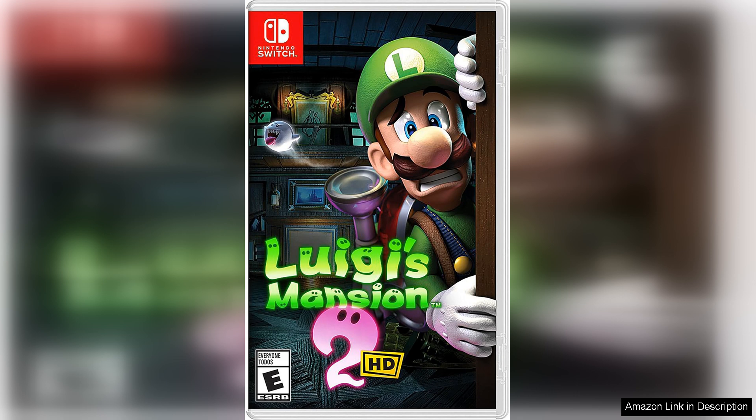The gameplay remains as engaging and fun as ever, with Luigi using his trusty Poltergust vacuum to suck up ghosts and solve puzzles. The controls have been adapted well to the Switch, making it easy to navigate through each level and capture tricky ghosts.